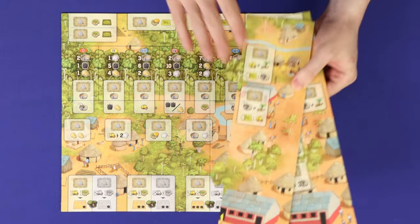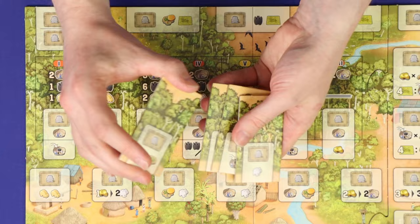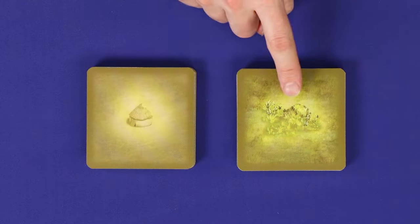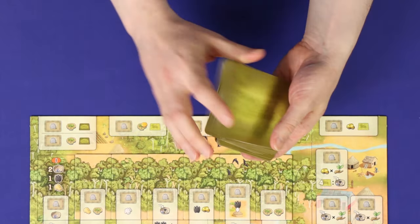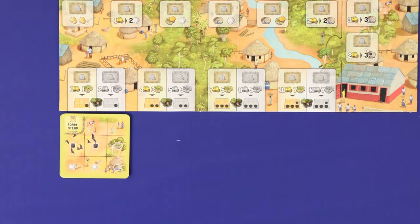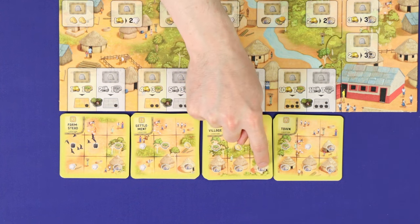Lay out the main board, clicking in the appropriate extension for two, three or four players. Shuffle the six round action tiles and place them at random on slots two through seven on the round tracker. The remaining square cards come in two types: brown locations and green terrains. Shuffle the terrains into a face-down pile and deal one face up above each of these action slots. Separate the locations by type and place each face up into its matching slot.